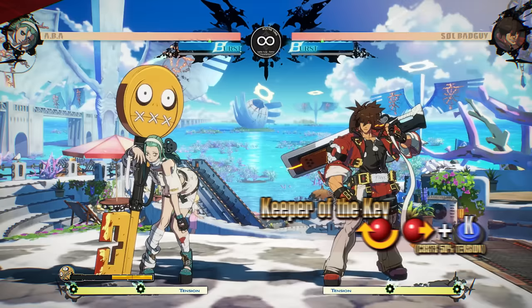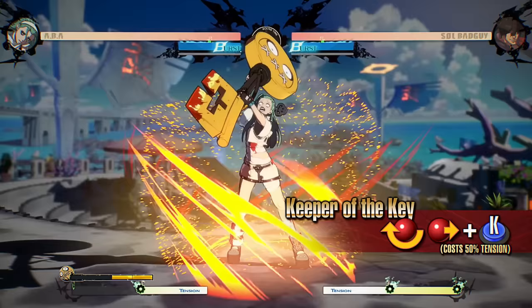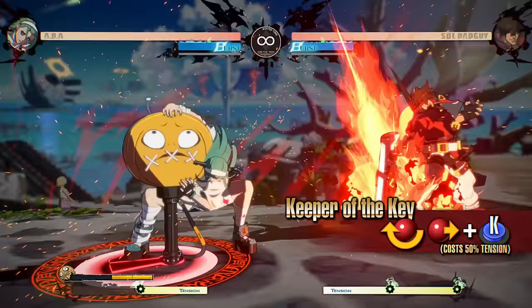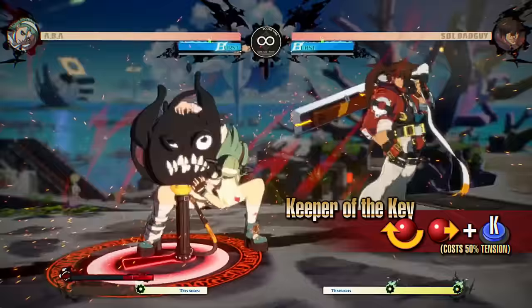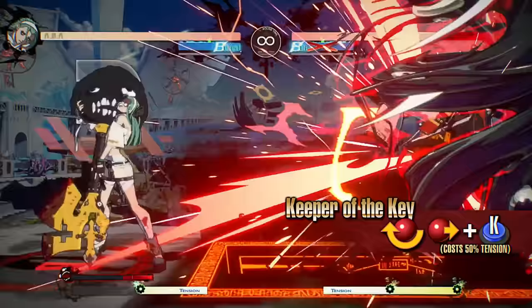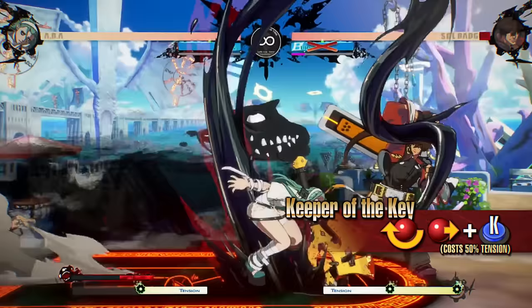Keeper of the Key summons a projectile from the ground at the opponent's current position. Use this as a surprise attack from long range. It summons additional projectiles while in Jealous Rage. ABBA remains at a significant advantage even when this move is blocked, making it a great tool for extending pressure as well.